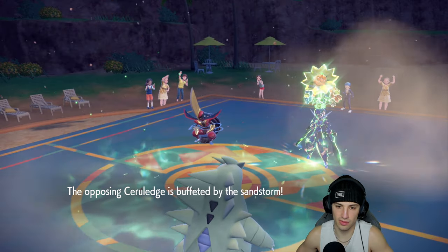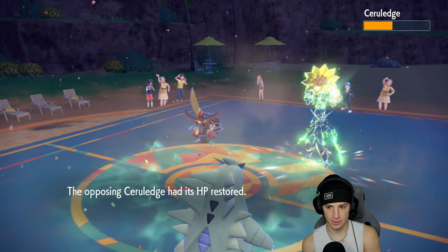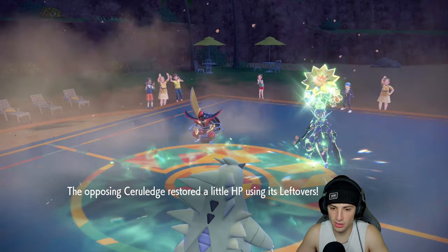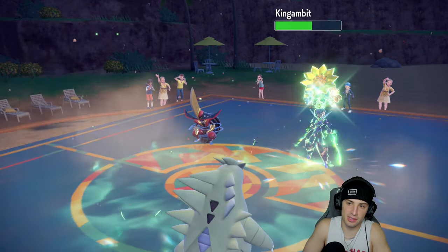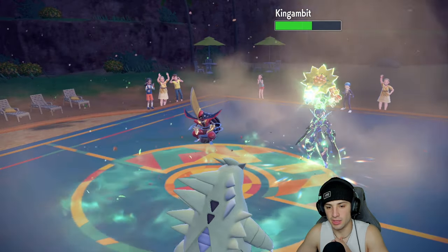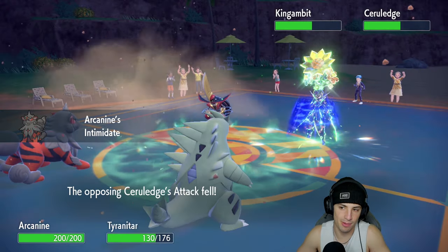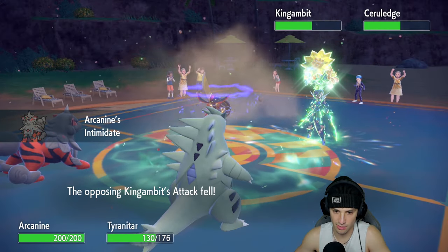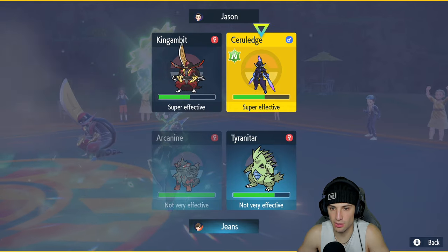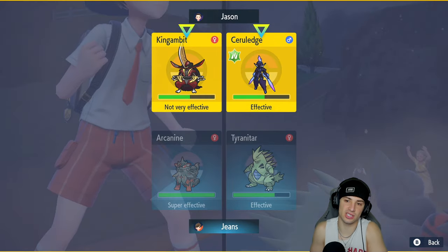I bring out Arcanine to Intimidate him. We still have Rillaboom in the back. Arcanine's in here — I know we'll proc Defiant, but with our speed and all that, we go for it and can bring the surroundings down a little bit. He could Sucker Punch but I don't see it doing crazy damage. From here we pop Flare Blitz — but we know Cerulege probably has Flash Fire, so we go after King Gambit instead with Rock Slide. Hopefully Rock Slide can KO Cerulege too.